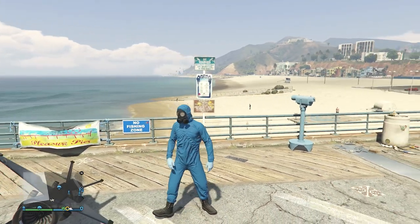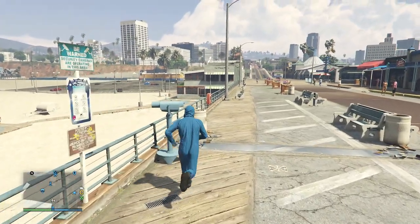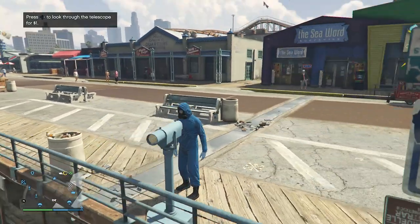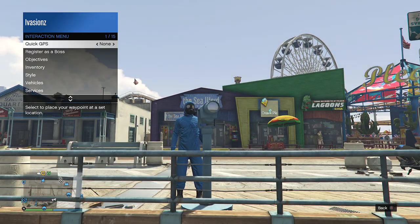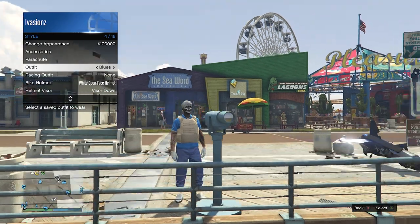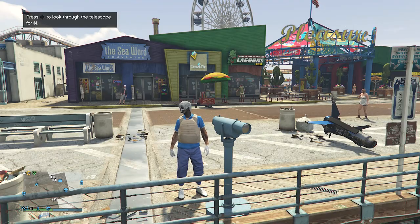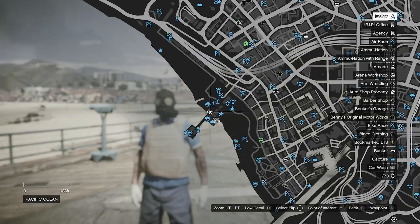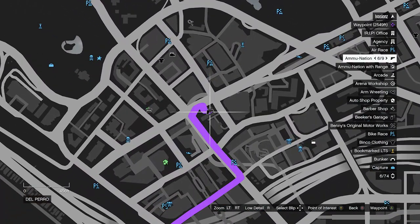Now we're going to head over to the pier for the telescope glitch. After you are on the pier and you're near a telescope, do the telescope glitch: run by the telescope, press right on the d-pad, you'll see that your character runs in place, then look towards the telescope — that's how you know you're glitched. Pull up your interaction menu, go to style, and equip the outfit you just saved. Put away your interaction menu, walk away from the telescope, the mask will merge over with your outfit, and then we're going to head to a gun store.